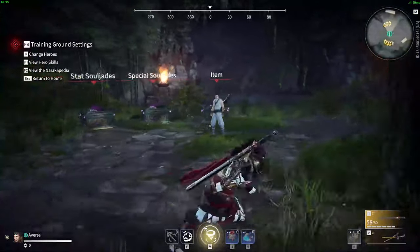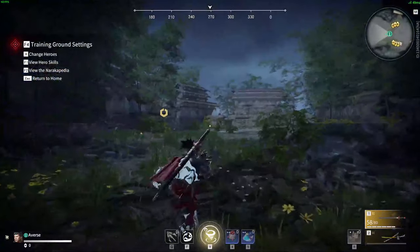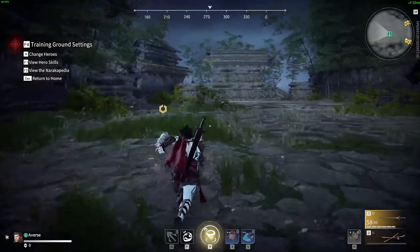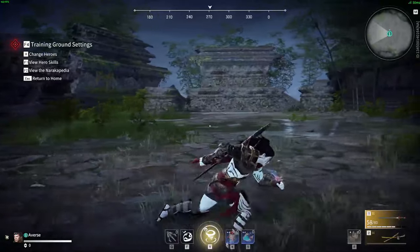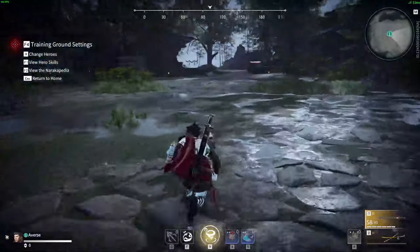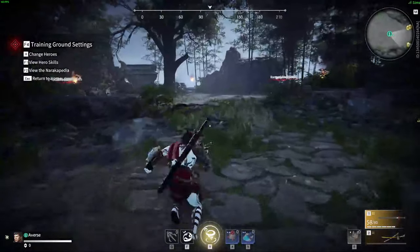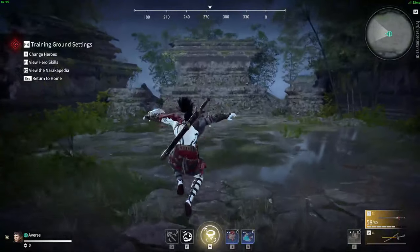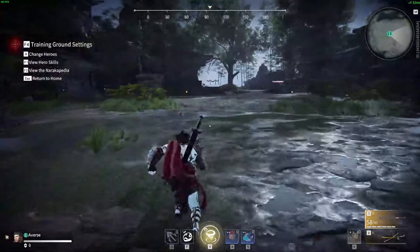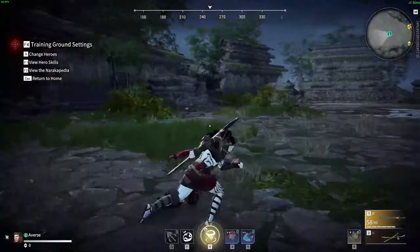Those are the tips for basic to intermediate combat. For movement, the first thing is slide jump: press C plus spacebar while running. You have to be running before you press C, and you want to tap spacebar — don't hold it, or you get a long clunky animation. The benefits of slide jumping are that it's faster than regular walking and makes your character extremely hard to hit with ranged projectiles.